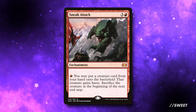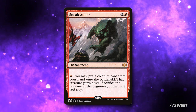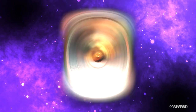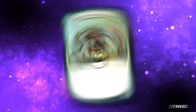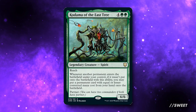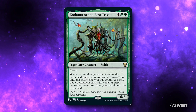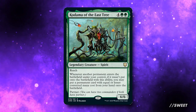Sneak Attack is also great in this deck, though you don't need it — it's just one card if you don't have one. And since we're going to be making a lot of mana, let's run Genesis Wave as well. You could also consider Flameshadow Conjuring, which lets you double up on all your creatures that come into play. With these cheat cards combined with Kadama of the East Tree, the plan is to just get so much value whenever we do anything. For each big creature we put in we get another one for free, so Kadama lets the deck snowball out of control really quickly.